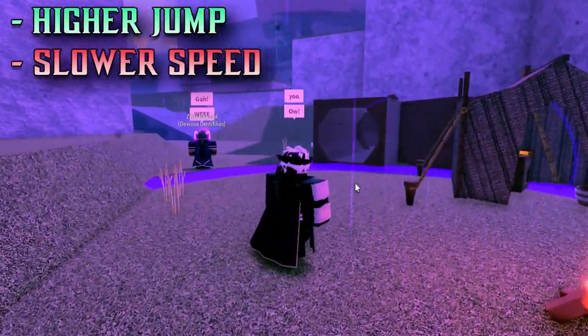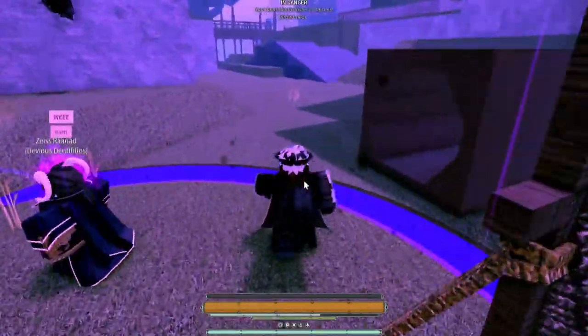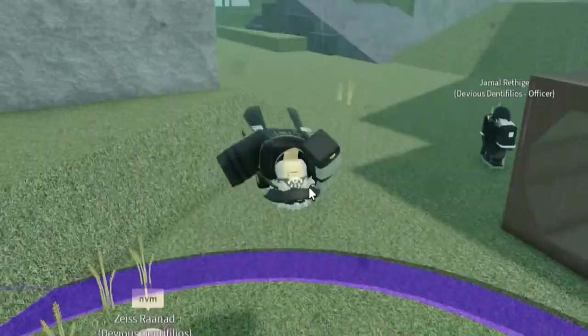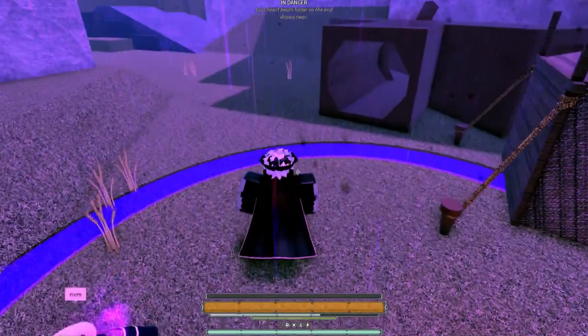As the name implies, gravity is really wacky in this zone, and you'll have an improved jump, but you'll be very slow. Trying to escape the radius results in some knockback and ragdoll that will continue to hit you if you touch the edge of the ring. Hitting the ceilings or side of the dome will knock you back and keep on doing the same thing.